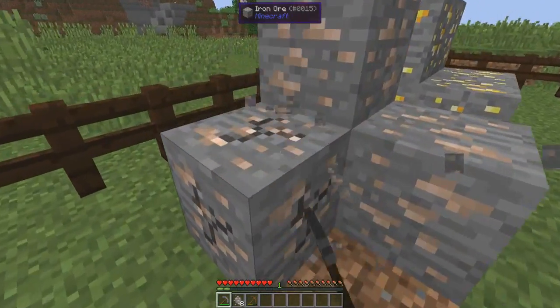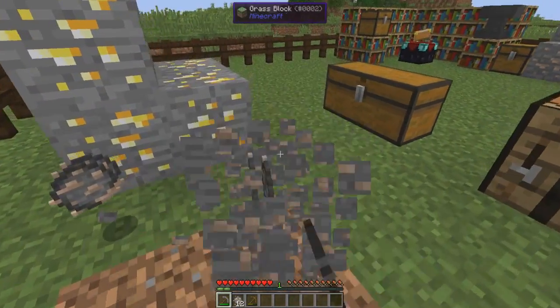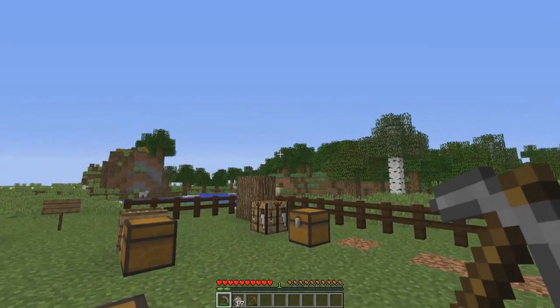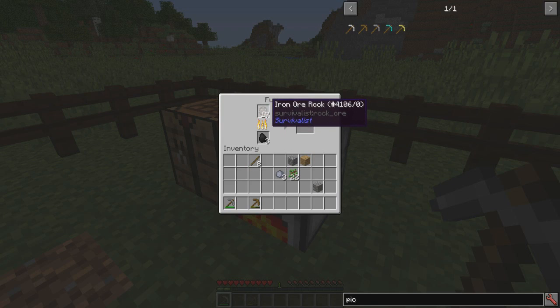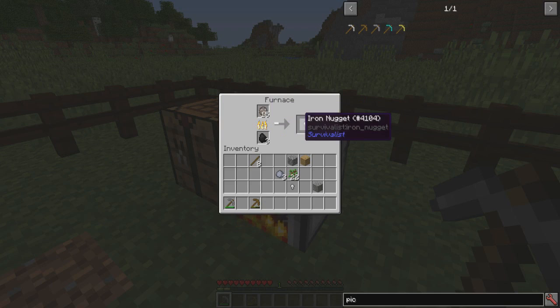Which you're probably thinking to yourself, well that's different — and it definitely is different. In order to make iron ore to get shears, iron armor, tools, and whatnot, this is the process you have to go through: one iron ore rock creates one iron nugget. One iron nugget is nothing — you need nine iron nuggets to make yourself one iron ingot. So this method is a lot slower and a lot grindier.